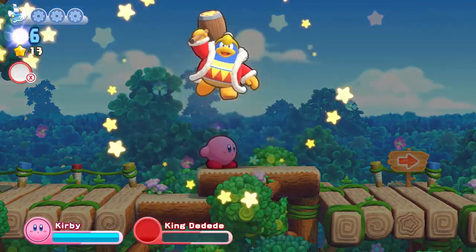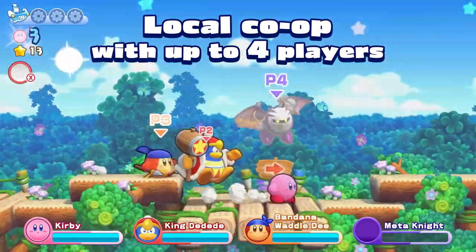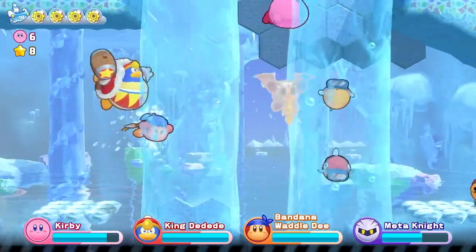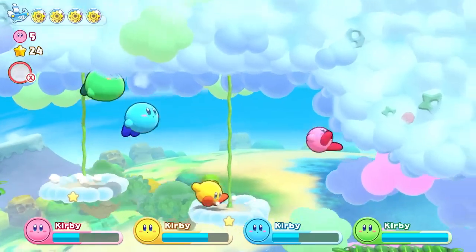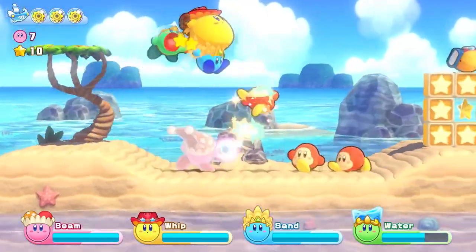Share the adventure with friends in local co-op. Play as Bandana Waddle Dee, King Dedede, and Meta Knight. Plus, all four players can be Kirby. So pick your favorite Copy Ability and adventure away.